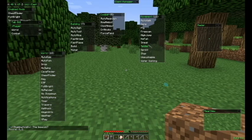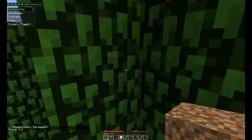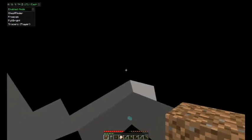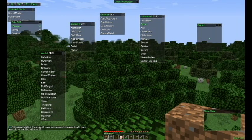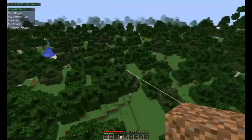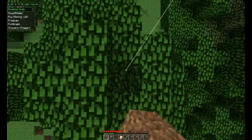Check out Spider on this one, see if it works — Spider works. Free Cam. I'm pretty sure when you put Free Cam and Fly together — yeah, with Free Cam on you are able to fly, but you're not able to break any blocks or anything like that. These don't stay broken.